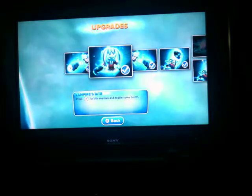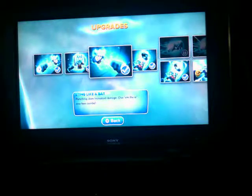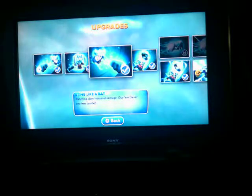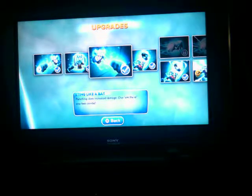Vampire's bite — press A to bite enemies and return some health. He is basically not a dead boxer, a vampire boxer. Strike like a bat. Punching does increase damage.